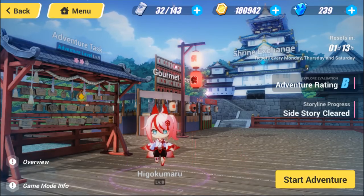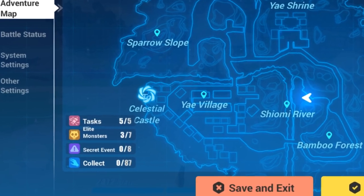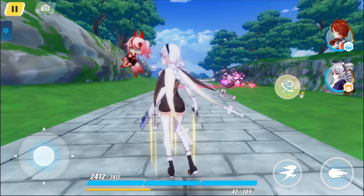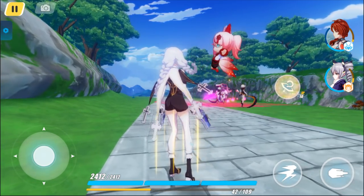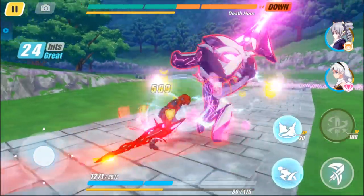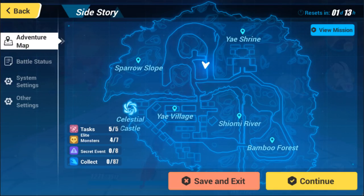Now we're going to talk about open world and what to do there besides the five tasks. Down here we have some other things to do: find and eliminate seven elite monsters, find eight secret events, and 87 other items. Elite monsters will have a special animation surrounding them, as you can see on that Honkai beast over there. Some elites will only appear at night, so if you're missing one or two, check again at night. Eliminating them gets you some items as well as a little boost to your adventure rating.